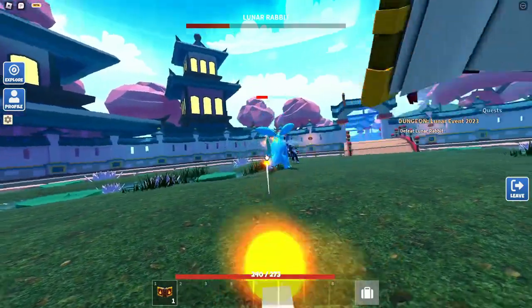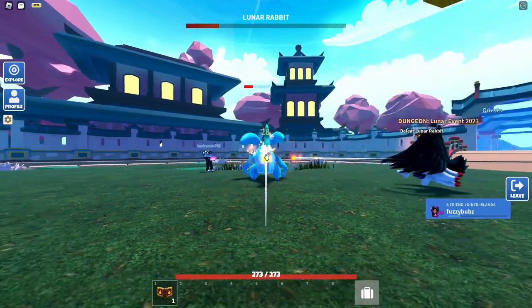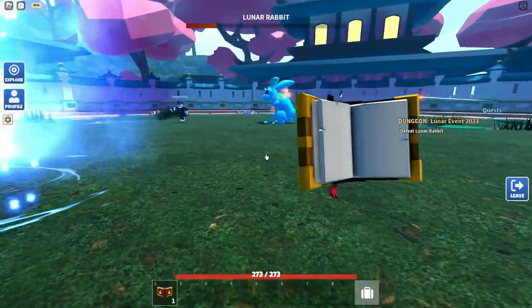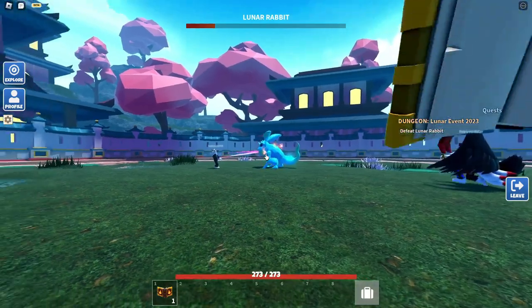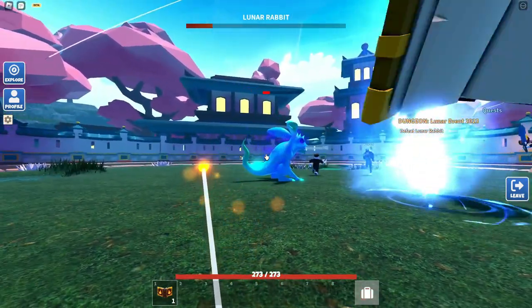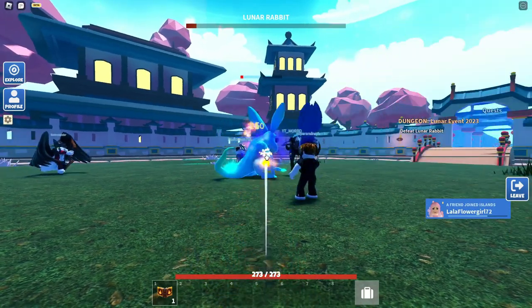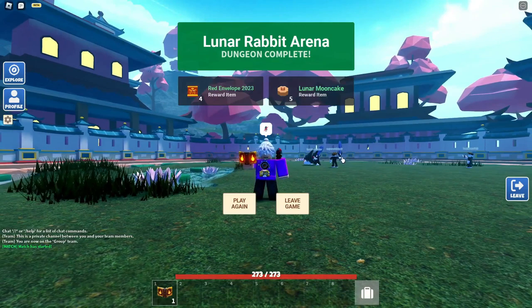Let me quickly show you how to not get hit. When the boss jumps, what I do is just move over to the side. I start moving as soon as it jumps. Then I can just keep clicking in one spot — it moves, I just move over. I like staying in one spot rather than moving around too much. Let's go back to lobby and see what I actually just got.